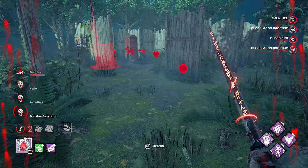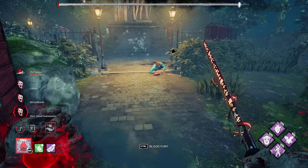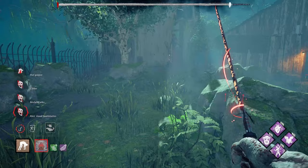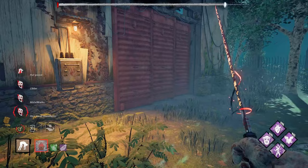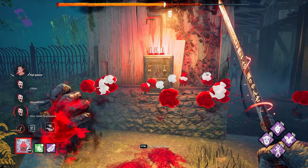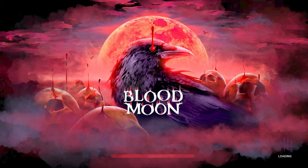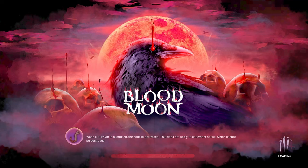Now it's actually gonna suck if — oh, here's hatch. Oh man, here you are bud. I'll let Ace escape through the exit gates because I'm feeling nice today. That was actually a really fun game and we got a lot of value from our add-ons. Look how many blood orbs he left behind just from opening the exit gates — holy crap, that is just too good. Hatch in Killer Shack — noted, annotated even.